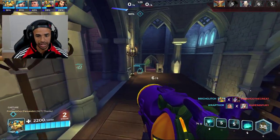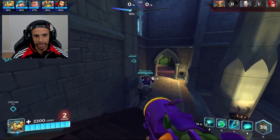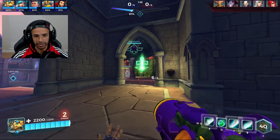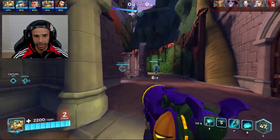They tried to counter-rotate us — it wasn't a bad idea from the Ash. But because she doesn't have... we didn't use our skills, she had no way to ensure she was going to be fine. There's a Mega Potion heal right there. Get one more — that's what Reload's for, that's what the card's for.